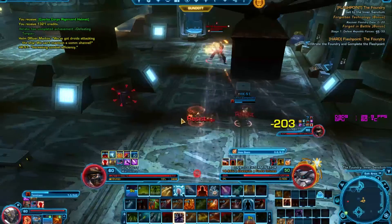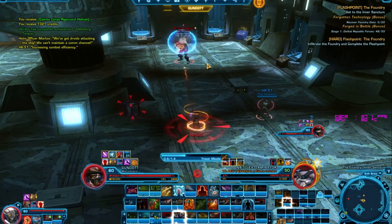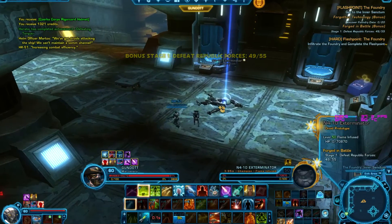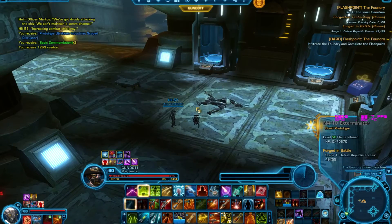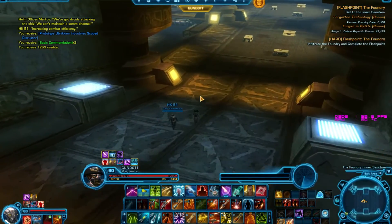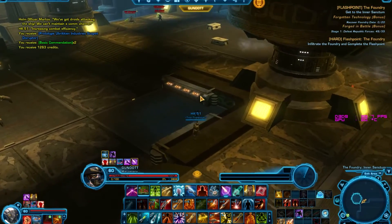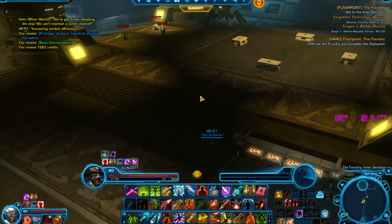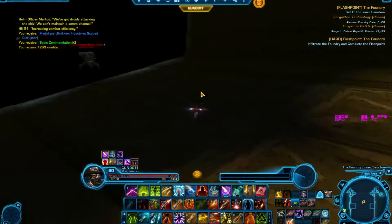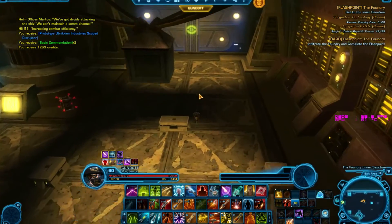He has a debuff that can be cleansed if you really want to. He's down already. We use that proc to heal ourselves. Now we're just making our way towards Revan — pretty easy boss, pretty disappointing. You could easily solo this at level 55. Use the skipping technique — jump up here, run along, pop a speed boost if you mess up the jump. And we're at Revan.